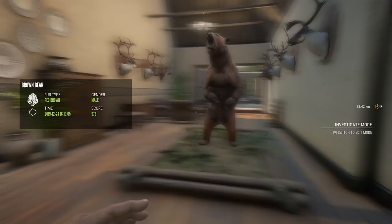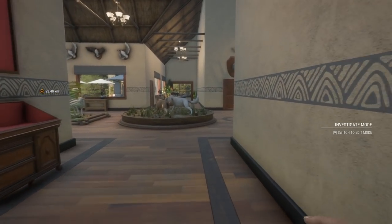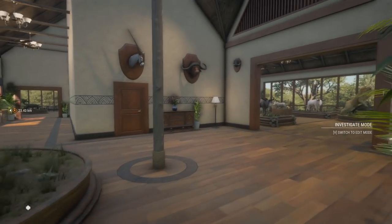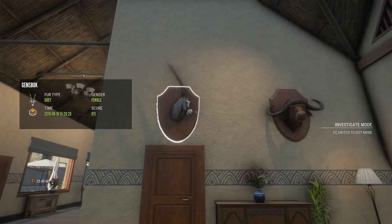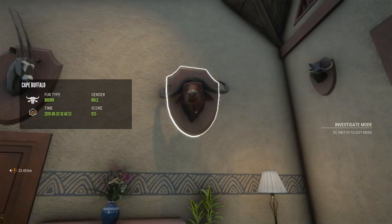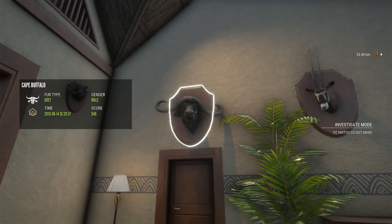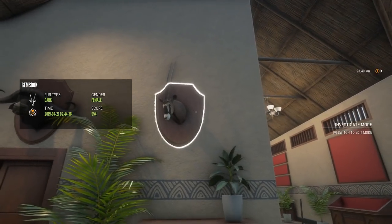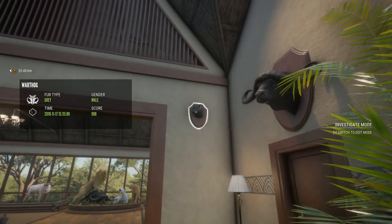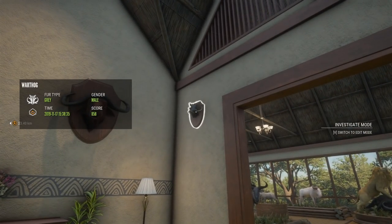That is the two side rooms. Then we have kind of the main room for this entire lodge. Leading into that: a 971 Diamond Gemsbok and a 935 Mythical Brown Cape Buffalo. Same deal on this side — not quite Diamond, 949 Cape Buffalo and 954 Dark Gemsbok. And just a couple of random Warthog that I think I mounted as placeholders: 908 and 858 — I just wanted different tusks.